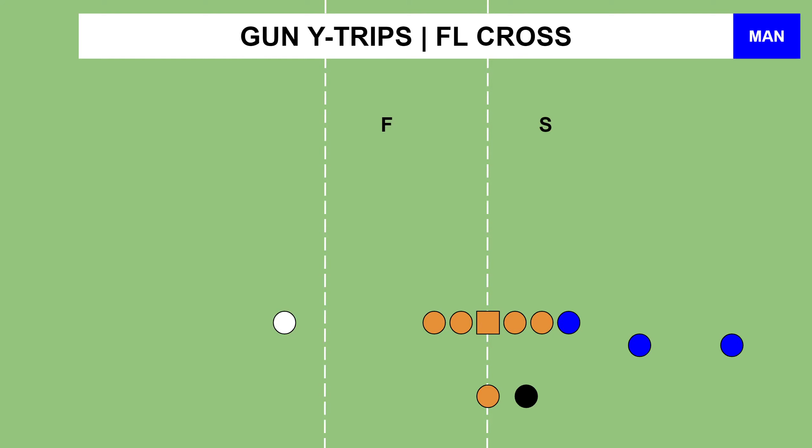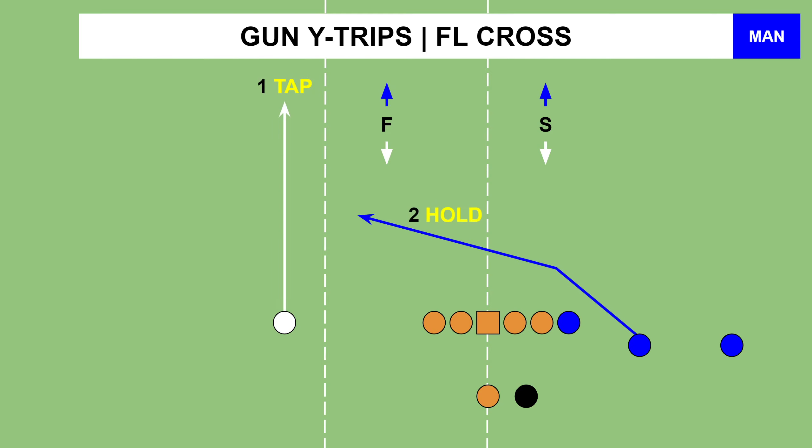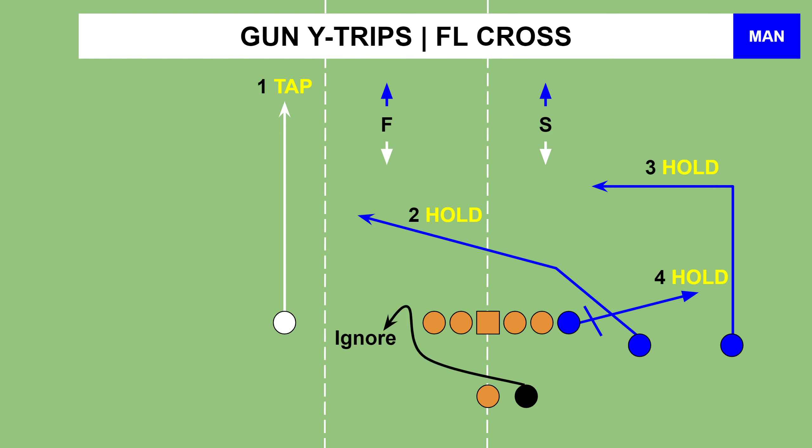We looked at the left hash, but can this play be run on the right hash? Of course it can. The cool thing is there are no differences in terms of your progressions when on the right hash with man. You look at both safeties — if they come down, you go over the top. If either one stays up or both, then you can go through the rest of them. We've got your crosser, your dig, and your tight end on the delayed route. Again, ignore your halfback.